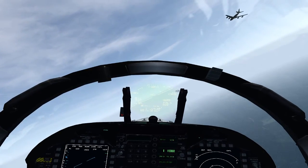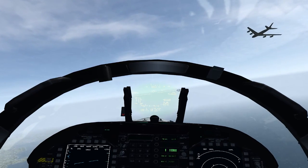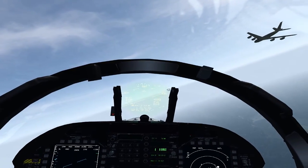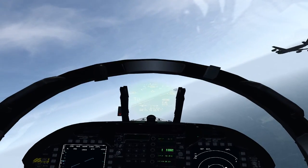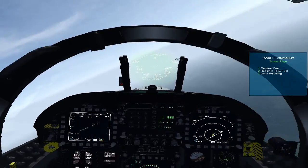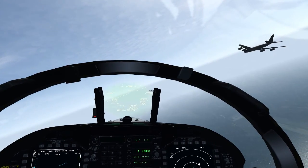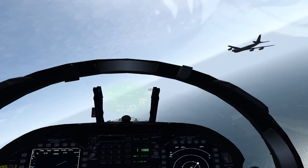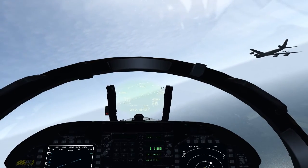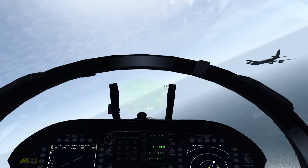I'm not using smart scaling so that is actually the real size of the aircraft. Smart scaling turns off at close distances anyway. Hit the Y key to request fuel. Hornet 1-1, Camel 1-1, copy — he's going to go into his orbit pattern. Hornet 1-1, Camel 1-1, cleared to pre-contact position. He just cleared us to pre-contact.